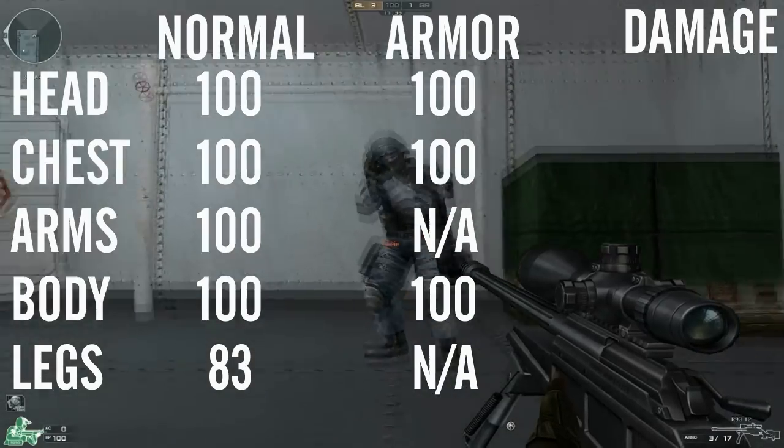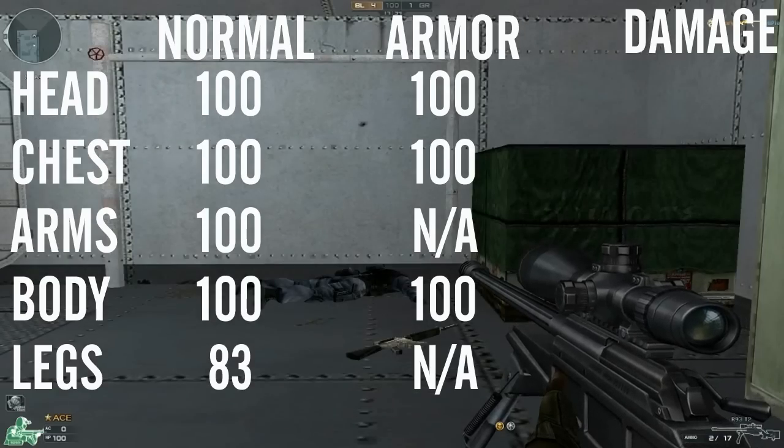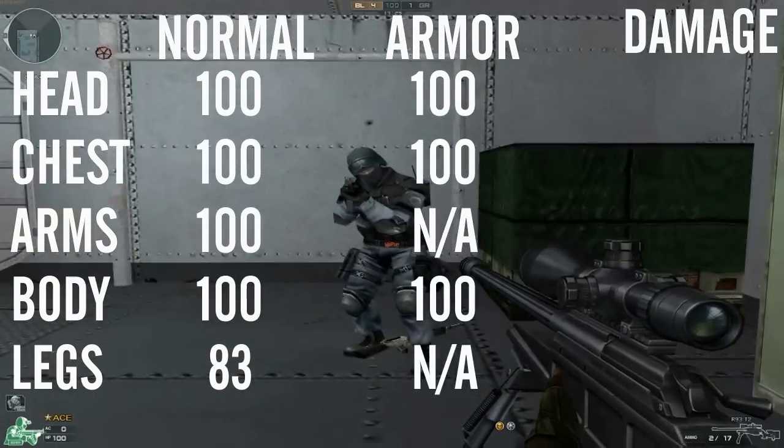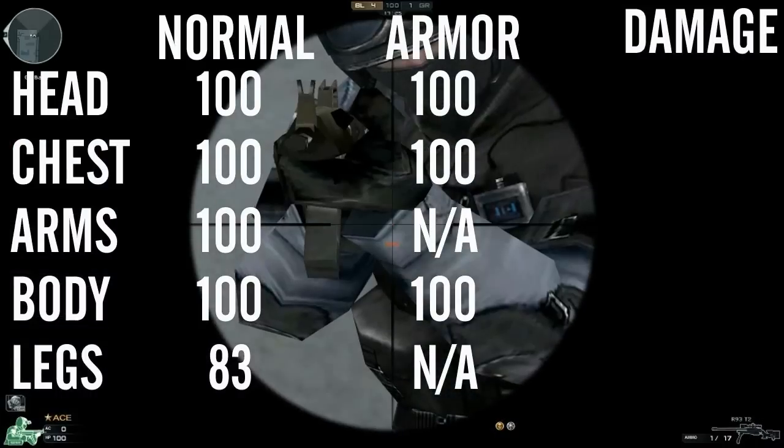The damage of the R-93 is very similar to the AWM. The only difference is that it's ever so slightly more powerful — it does 83 to the leg rather than 80 which the AWM does, so although you do more it's barely noticeable. Everywhere else is a 100 kill: head, chest, body, arms etc. Anywhere below the waist though is 83 every single time.